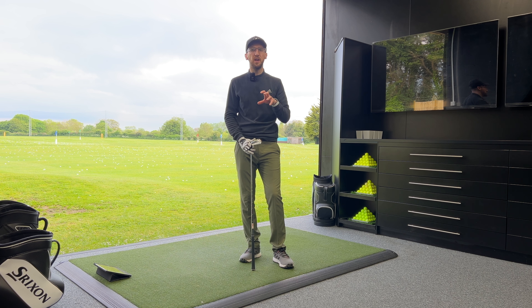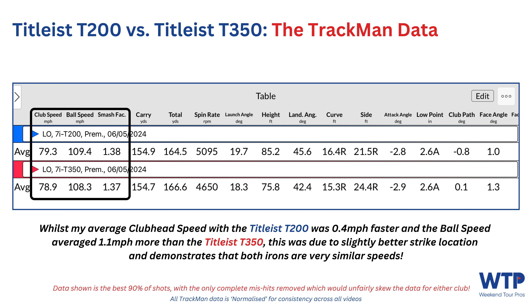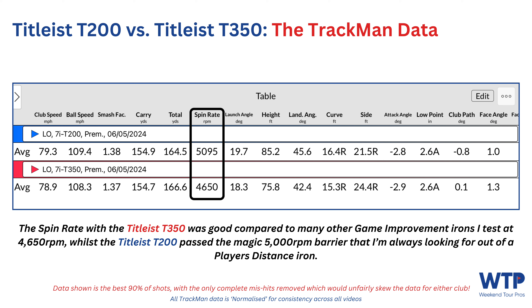Done hitting shots with the Titleist T350 and the Titleist T200. Now let's take a side-by-side comparison of all that TrackMan data. Starting on the left-hand side: my club head speed was 0.4 mph faster on average with the T200, and ball speed was 1.1 mph more than the T350. This was due to a slightly better strike location with the T200, which is the first indication of the T350 being slightly more forgiving, as both irons were very similar speeds despite that. My strike location was incredibly consistent and just slightly toeside with the T200, whilst the T350 was a little less consistent and favouring the toeside slightly more.